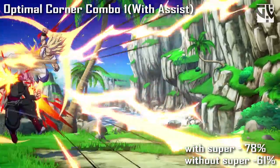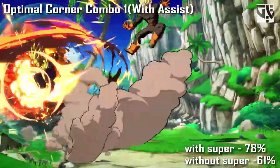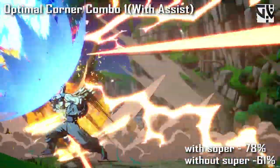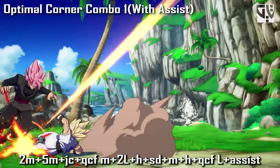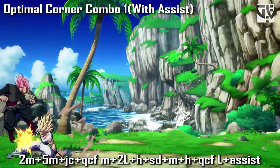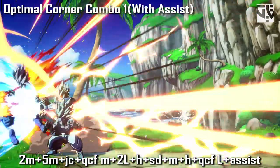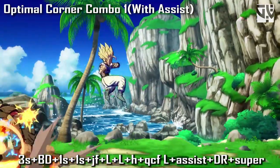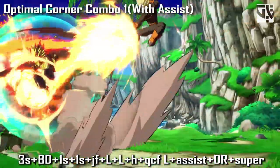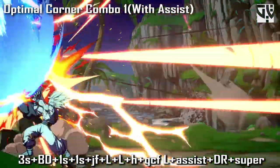Next is the optimal corner combo with Teen Gohan using the assist. In this combo, if you do the super at the end you'll get 78% damage; without super you get 61% damage, and that is from a zero bar start - pretty good. The toughest part is the 3S bomb loops section. You do heavy into quad circle forward light, assist, then 3S, backdash - immediately after the backdash you use the 1S and continue the combo. You can see the notations and finish by doing the super. It's a little difficult but with practice you'll get it.